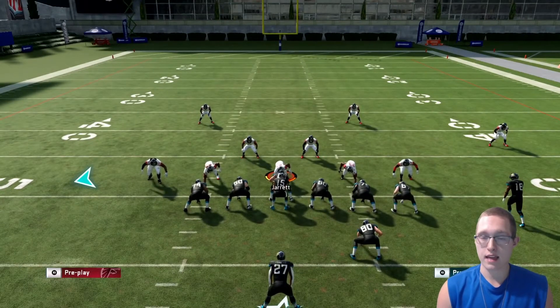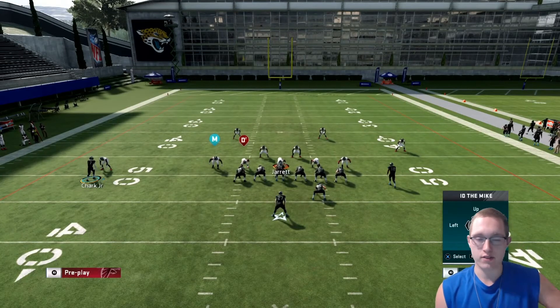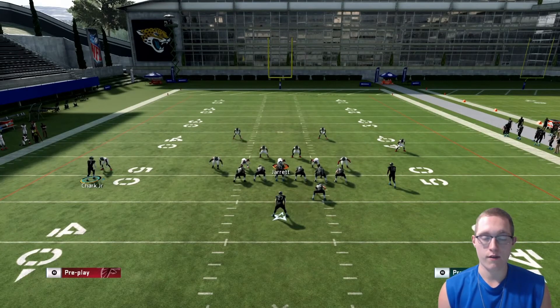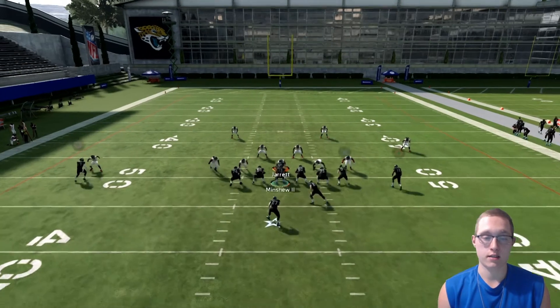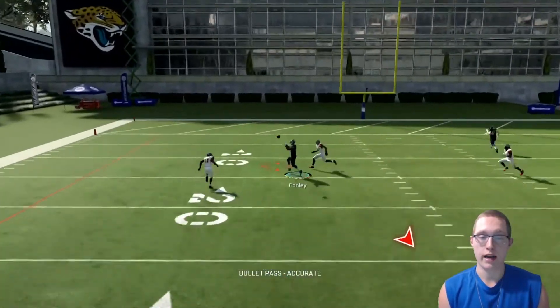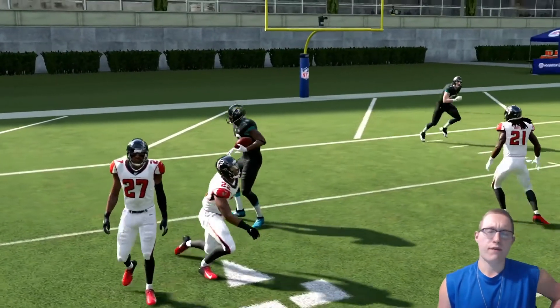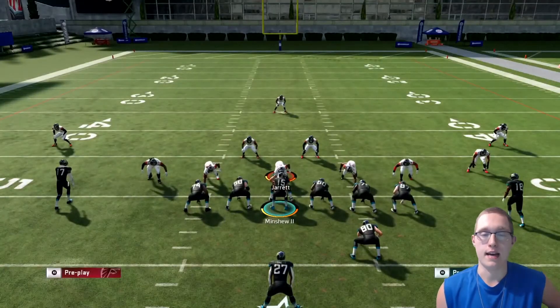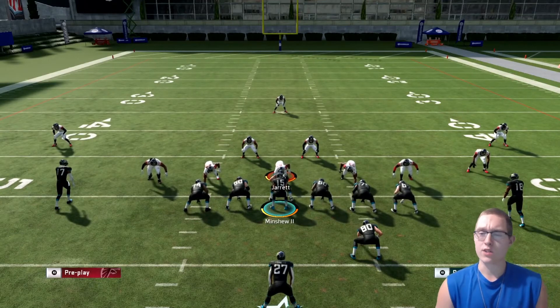If you're worried about that left side linebacker blitzing, you can ID the mic: LB/L1, A/X, then move the left analog stick to him and hover and click A. Very simple — should look like this. Slide protect to the left as well, hike the ball — as you can see he gets chop blocked and Chris Conley gets an easy 40-something yards, now inside the 10.